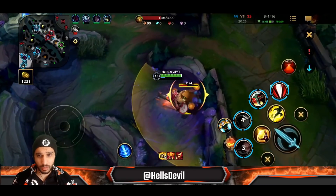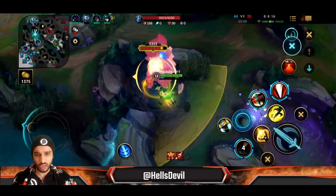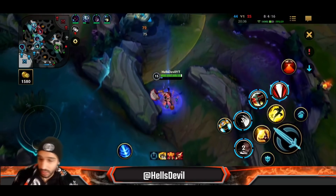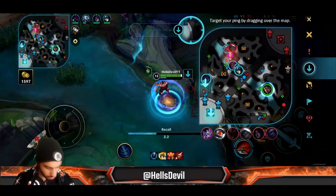I'm going to clear out their jungle because I need 1600 gold for my Guardian Angel. I'll quickly clear their jungle, get the Guardian Angel, and I'll be unkillable. As I said, Guardian Angel as your last item is still good, regardless of the fact that it doesn't synergize perfectly with Darius's passive.